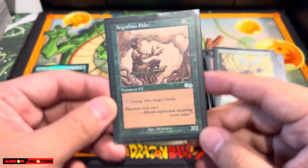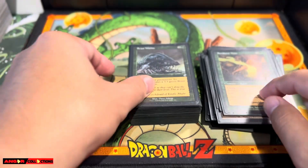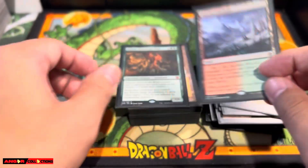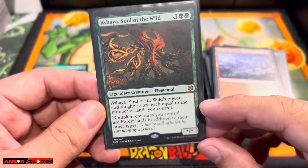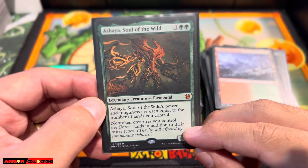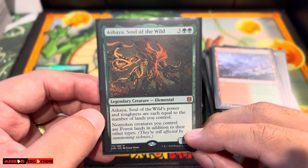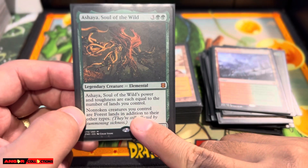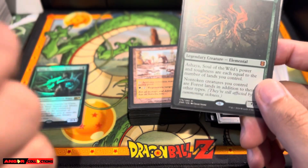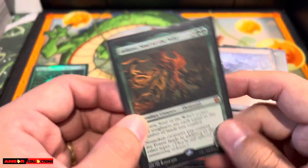Argothian Elder — untap two target lands, very powerful. Gotta have Selvala, very powerful in any green deck. Beast Within — obviously. Wooded Foothills. Ashaya is one of my favorite combo cards in the deck. You can combo out with Wirewood Symbiote and Quirion Ranger, because all non-token creatures you control are forests. So Quirion Ranger — you can just bounce the Wirewood Symbiote and then you can just go off infinitely. It's crazy.